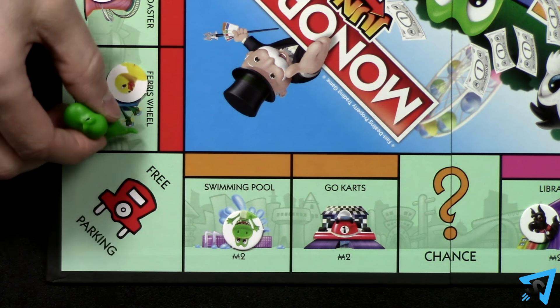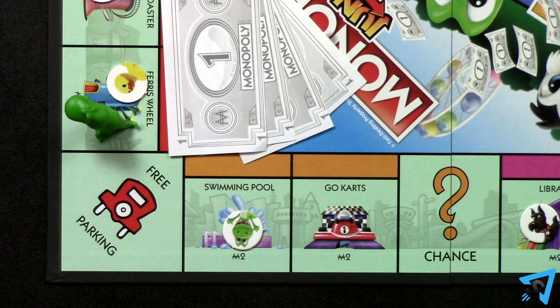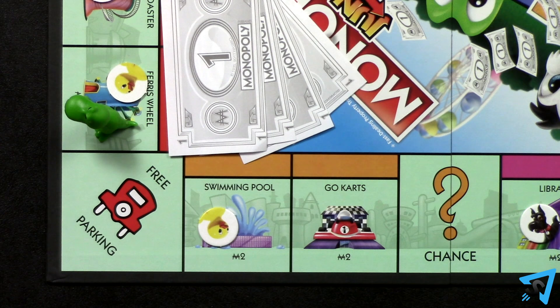Once you have mastered the standard rules, you can play with these advanced rules. If you don't have enough cash to pay rent or a chance card fee, you must pay the player or bank the remaining with property you own based on its price. After that, if you still can't pay, then you are bankrupt, and the game ends and the player with the most cash wins.